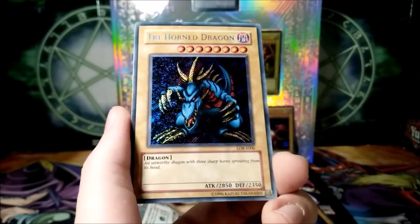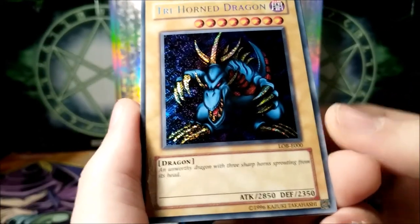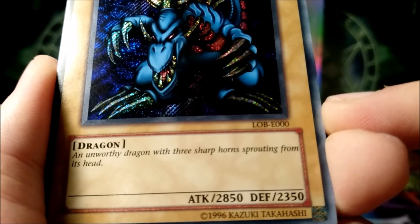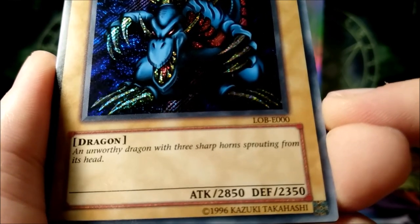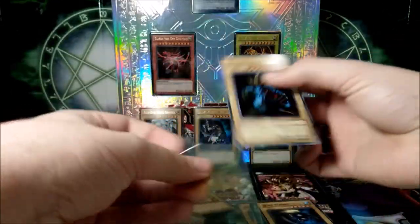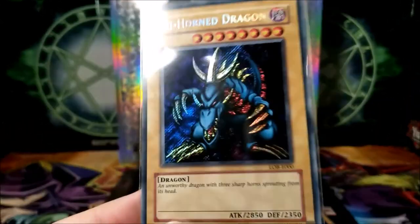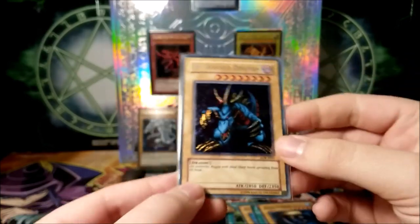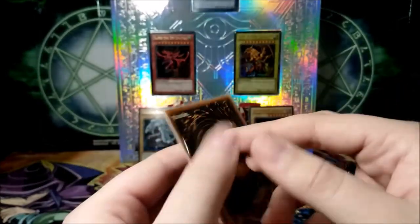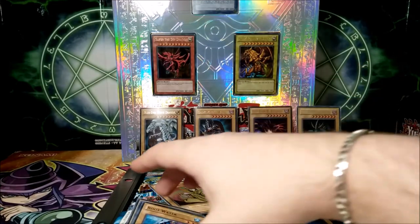We got a foil! I was wrong — we can get a foil and a rare. We have a Secret Rare Tri-Horned Dragon, LOB-E000. An unworthy dragon with three sharp horns sprouting from its head. Wow! Sleeving it up right away before any sweat or spit goes on it. We got a secret rare out of these — the European print Tri-Horned Dragon, mint condition fresh from the pack. Sadly it's not a First Edition, but it's hard to get First Ed Blue Eyes packs.